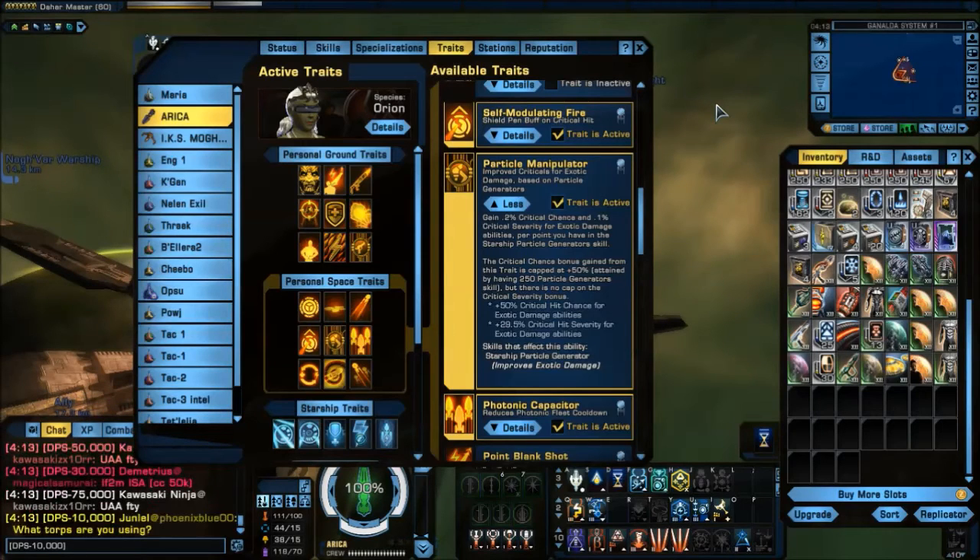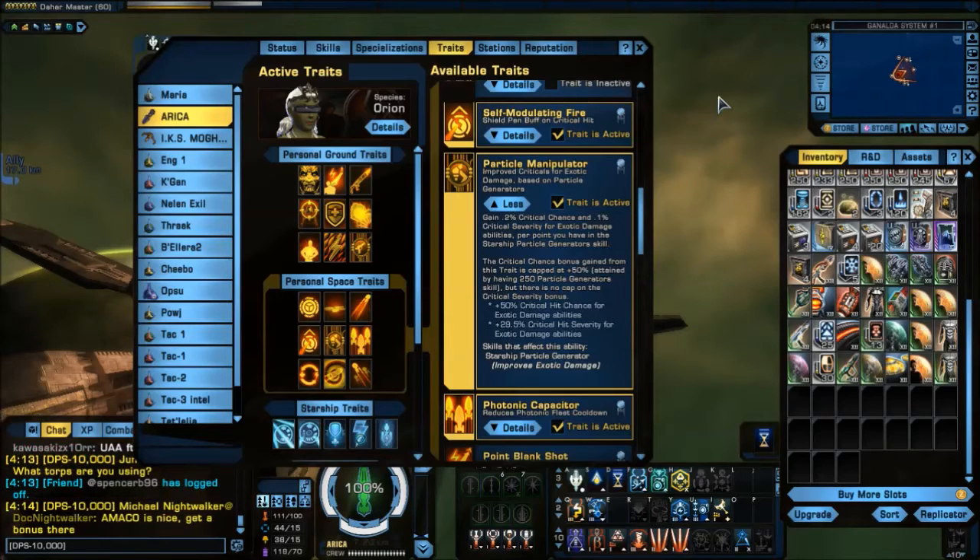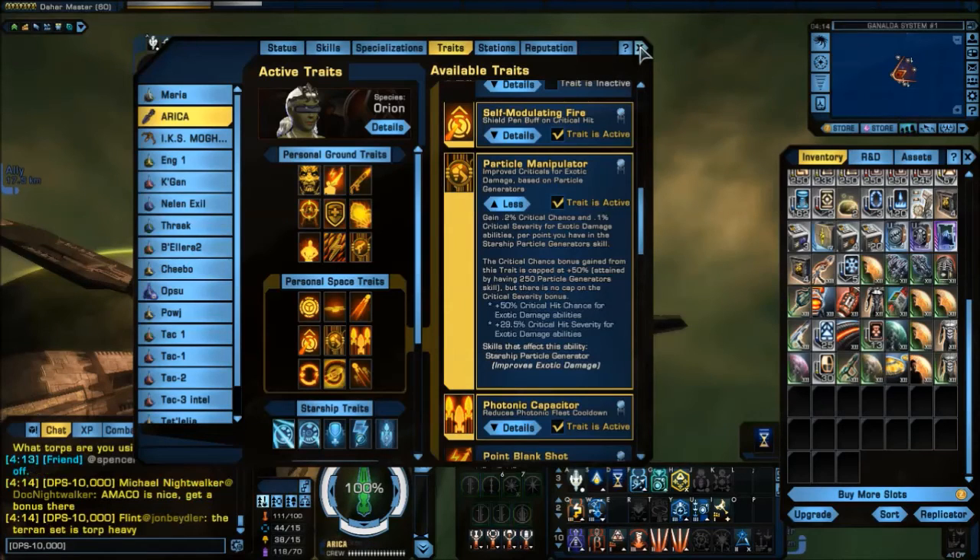So the point of that is: under the right circumstances, Feedback Pulse is amazeballs. Under normal ISA circumstances, Feedback Pulse is pretty good and can get you a few K DPS. Things to remember: high particle gens, use Particle Manipulator, and you must be generating threat. If those three things fit you, then Feedback Pulse might be a good thing to consider adding to your build.